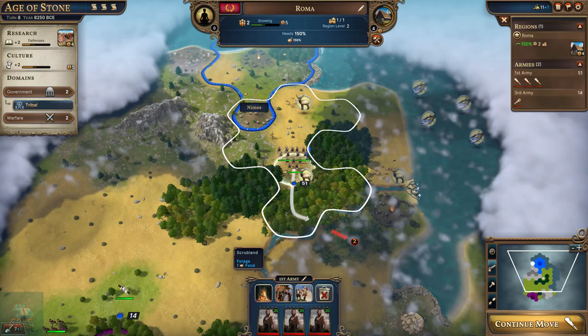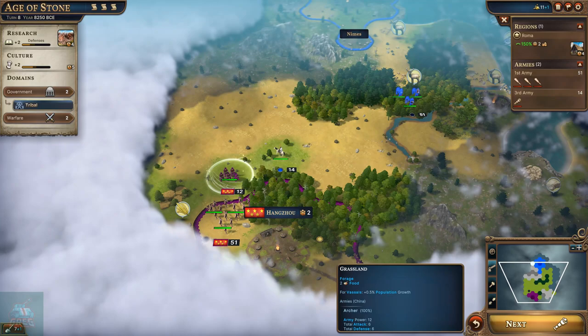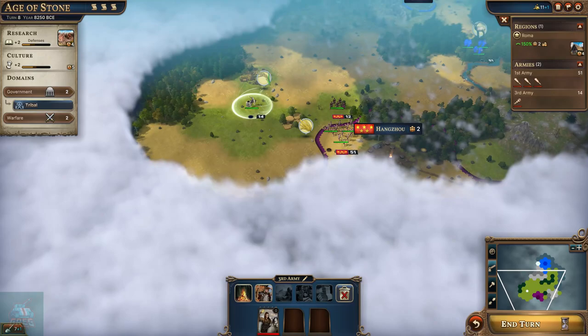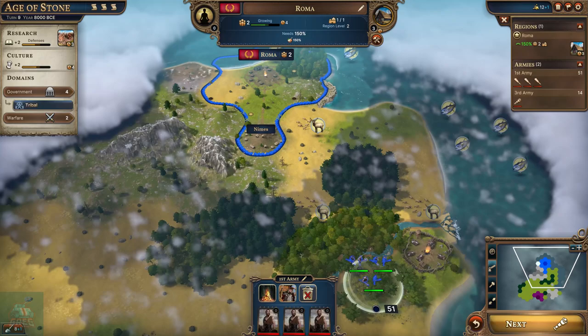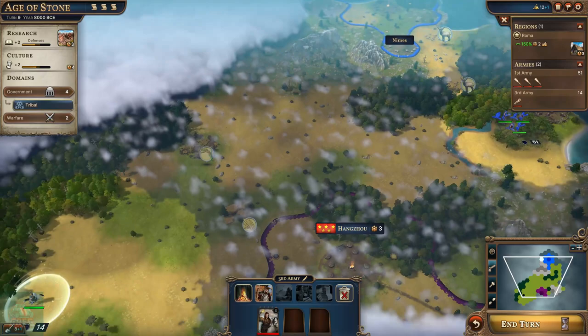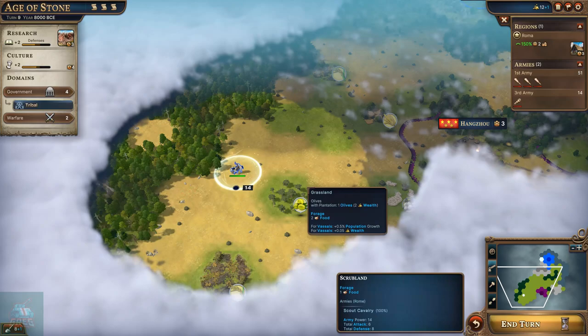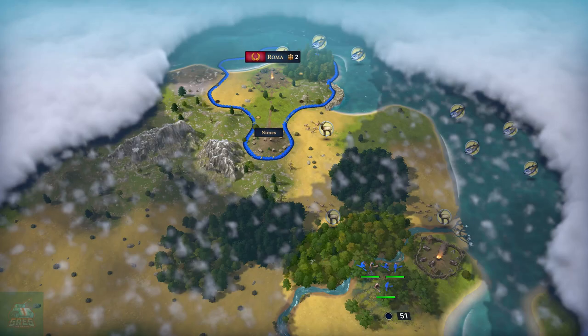We have three warbands and another warband - pretty good military size. Let's keep scouting around the Chinese and see if we can find any landmarks. We found another barb. I don't know if it's smart to continue sending the scout down south - assuming China has a scout, they may have explored and already popped the goody huts. Still at eight improvement points.